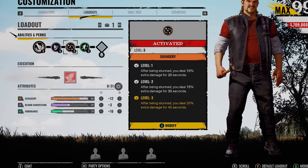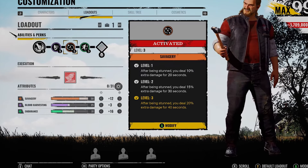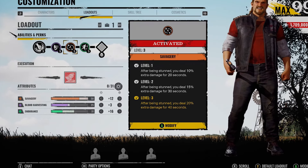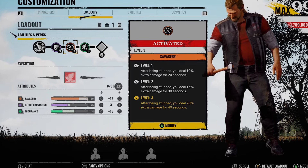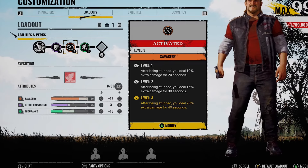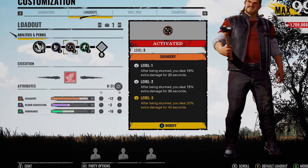After being stunned, you deal 20% more damage for 40 seconds. Now obviously you're going to be getting grappled if there's an Ana and a Leland in your game - that's something to actually take note of. You're going to get a lot of value out of that because they're probably going to be stunning you a lot of the time. But Hans works the same as Leatherface. If you end up getting stunned by a door by a victim, your stun duration doesn't actually last that long and then you're going to get activated on top of that. Walk up to the cattle grids if you really wanted to activate this, which I don't really do, but it does work.